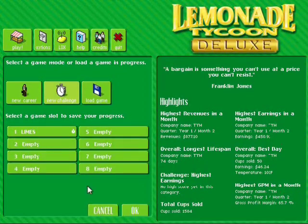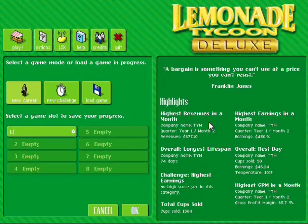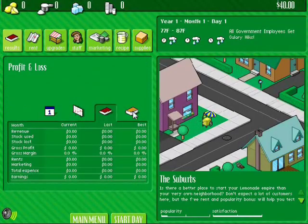We're going to start a new career. Delete limes — Tim, Tim-meh — because my name is Tim. So this is pretty much the game. On this screen it shows our little dude, who is right there. That's me. And we have a lemonade stand, and we're going to wait for people to come by.